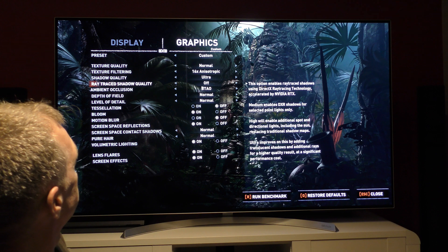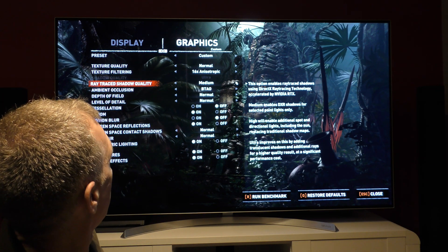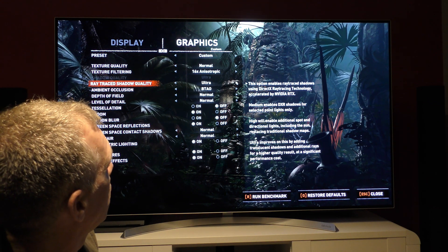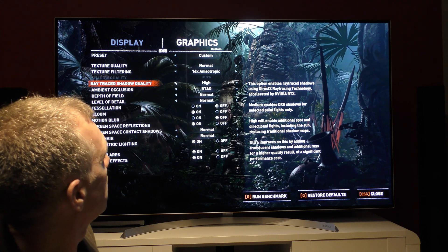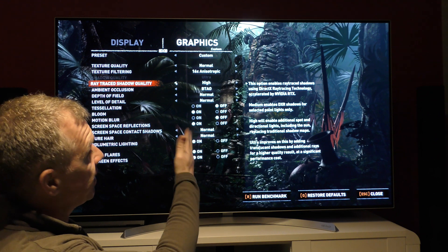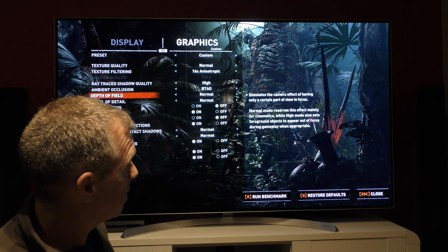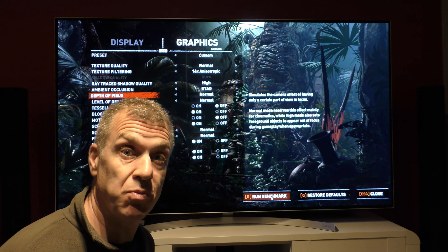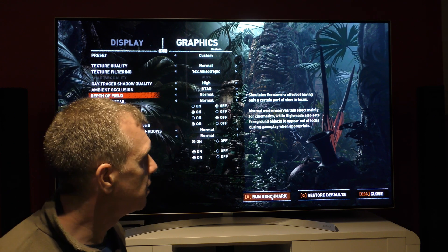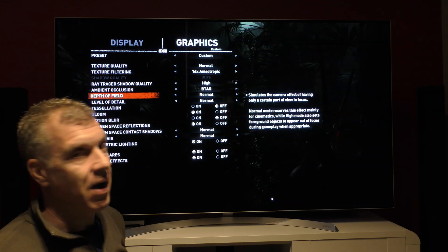What we're going to do is activate ray tracing. We've got medium, high, and ultra. We're going to put it on high, because high is effectively medium — all my other settings are on medium. We're going to run the benchmark and let's see what we've got. Hopefully we're going to get some half decent results, though to be honest I'm not expecting too much.